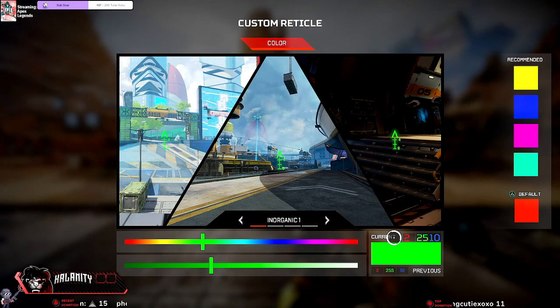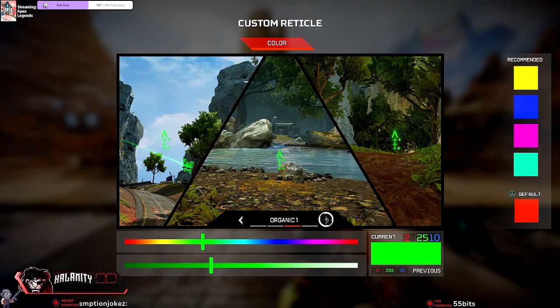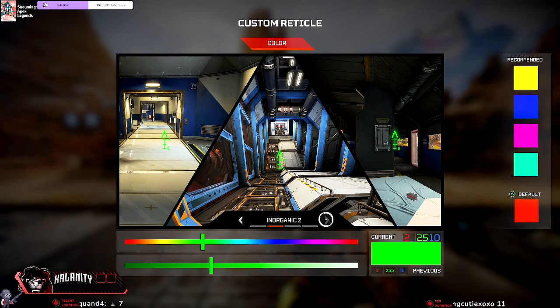You can also manually enter an RGB color code if you find a specific hue you want to use — just add it right in there, which is very cool. Something people might forget: you can toggle between four different hand-picked environments to preview how the reticle is going to look, kind of a real-world preview before you get into the game. You have Inorganic 1, Inorganic 2, Organic 1, and Organic 2, so you can get a solid idea of how it'll look in-game before you take it out on the field.